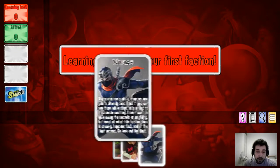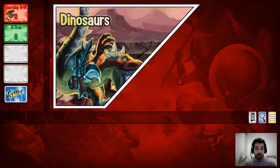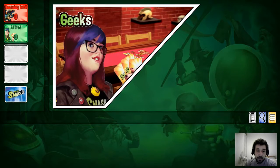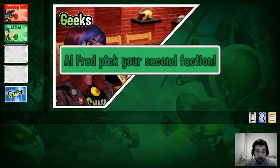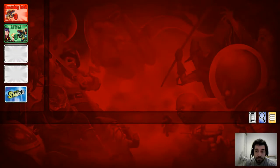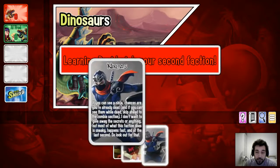What you do is take it in turns to pick a deck. I'm going to pick dinosaurs because I want some heavy hitters — so there's my first deck. Alfred is going to pick geeks, so he'll do some rule manipulation. He's actually picked dinosaurs too, so he's going to do rule manipulation and power. Personally I'm going to go with power and weakening my opponent.